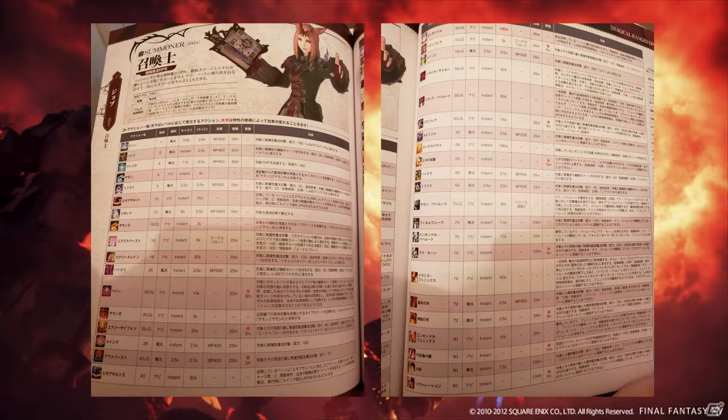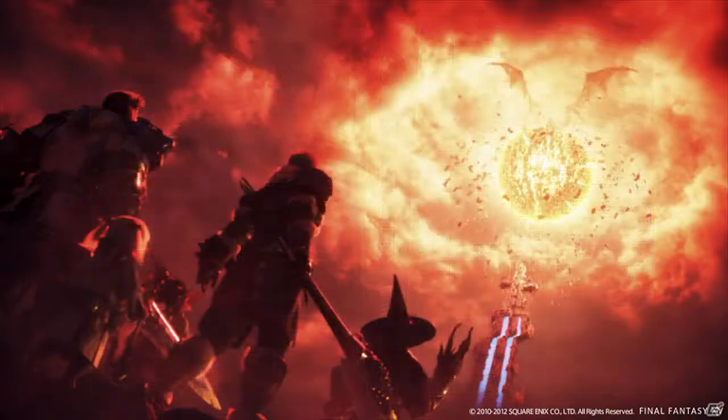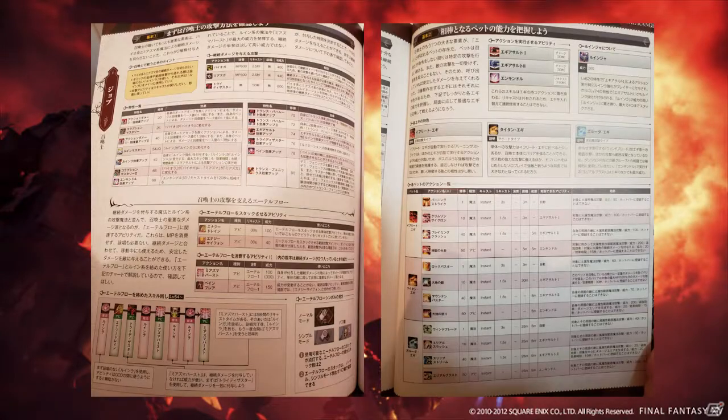Everything following is pretty much as we know and expect with the current release changes. It is important to remember that this guide will soon become slightly outdated pending 5.1's changes. Pages 3 and 4 expand upon the further nuances of the job's traits, dots, etherflow and pets. At the bottom of page 3 it emphasises the importance of weaving abilities after Ruin II while making the most of etherflow actions while on the move to continue DPSing.